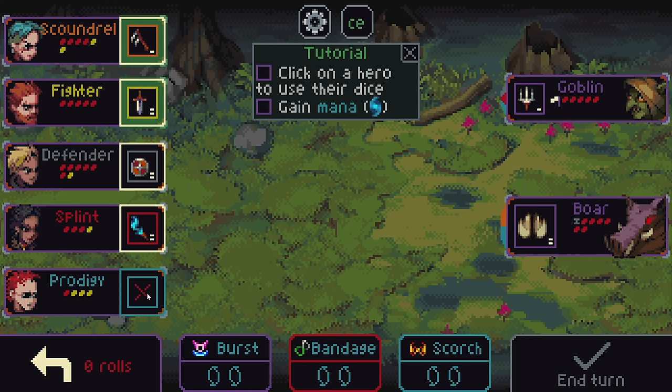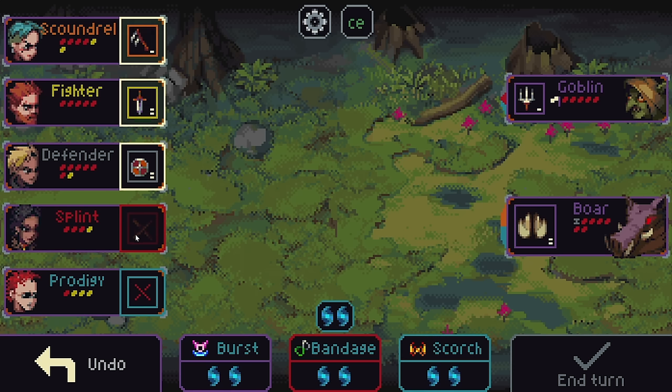There we go — I'll take that. Prodigy? Disappointing. But that's fine. We're out of rerolls. You can click on a hero to use their dice, or gain mana in this case, because Splint's move here is going to be getting us 2 mana. So let's do that first. Okay. They've used their die, and now we have 2 mana to work with.